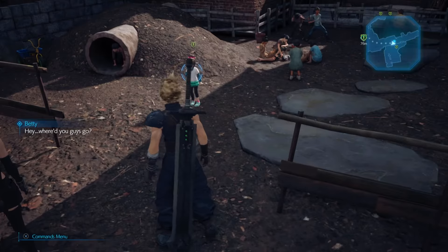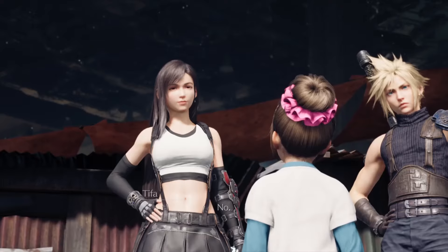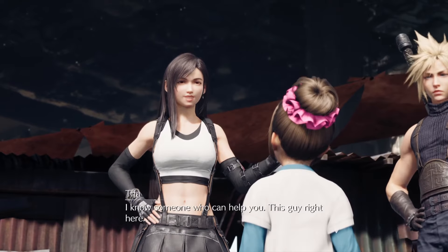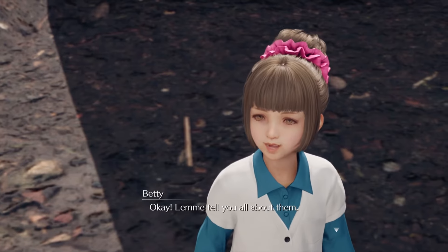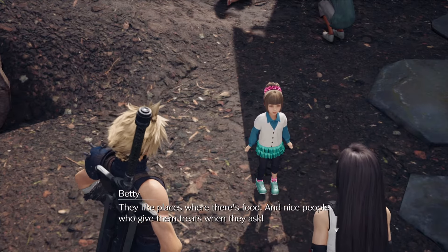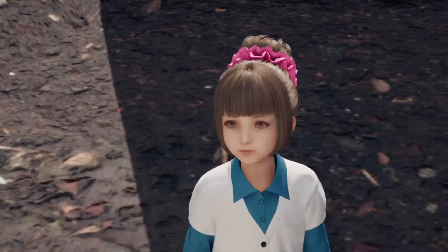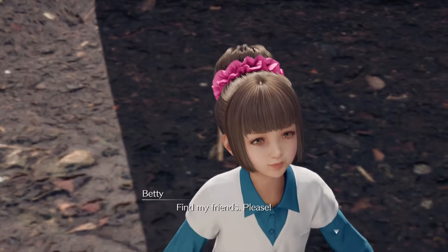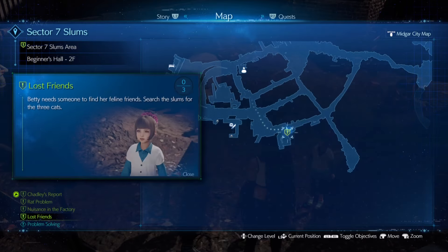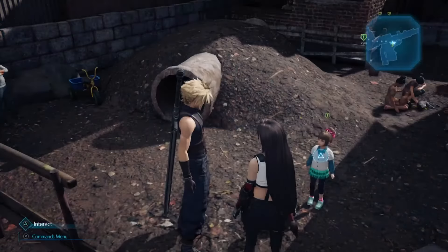Betty is calling out for someone when we approach. She asks if Marlene is with Tifa - she was hoping Marlene could help find her friends. Tifa introduces Cloud as someone who can help. Betty describes her friends: long arms and legs, a little skinny, they like places with food and nice people who give them treats, and small spaces. They're all cats - friendly cats who will come running if you call them. She asks us to please find all three. Our quest objective updates - we need to find her feline friends and search the slum for the three cats.